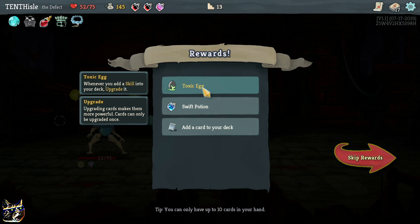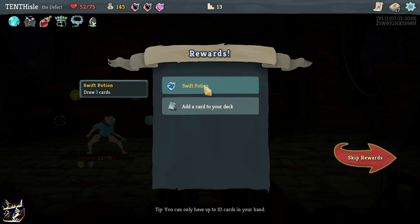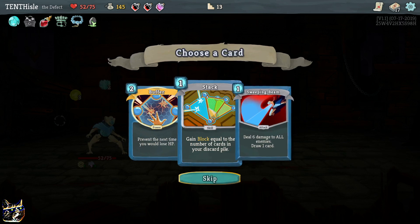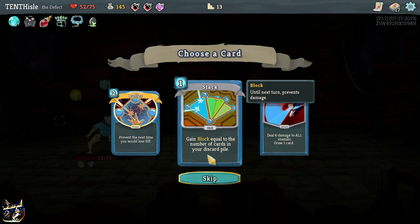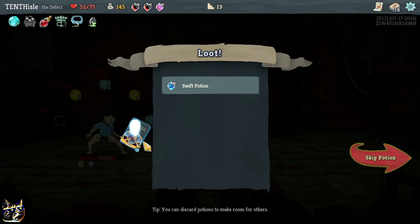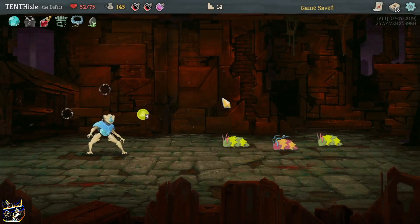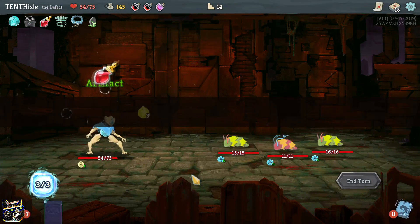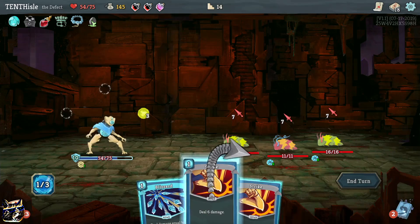Whenever you add a skill into your deck, upgrade it. I can't take it - no, I don't want that anyway. Prevent the next time you would lose HP - wow, that'd be good for fighting a boss. Gain block equal to the number of cards in your discard pile - oh boy, that might be good at some point. I'm blocking up - I don't have frost, so we're dealing damage.